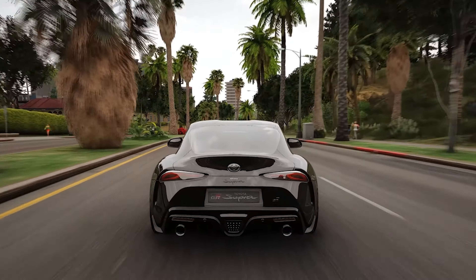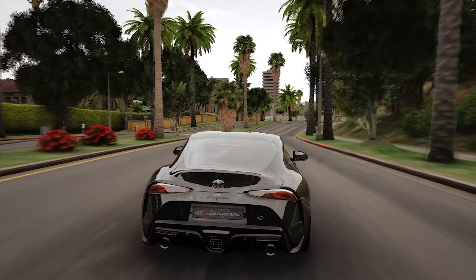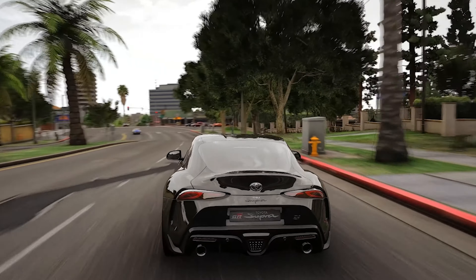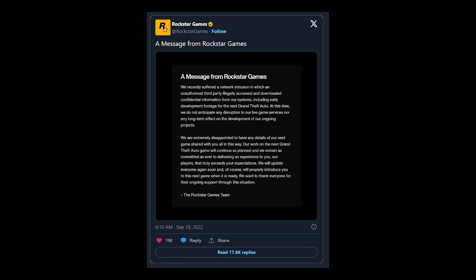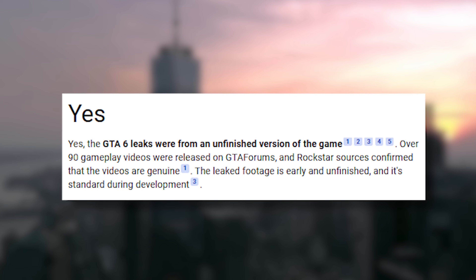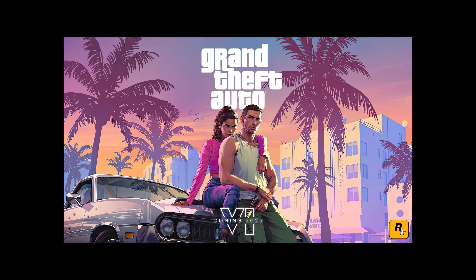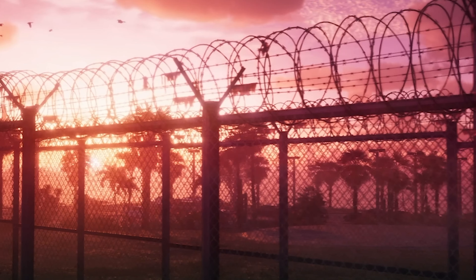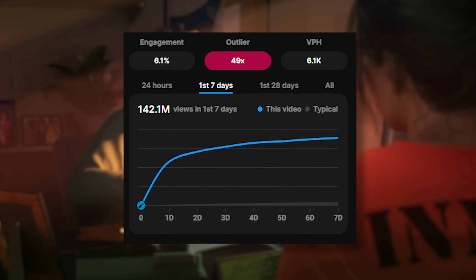Also in 2022, GTA 6 footage was leaked, including videos and screenshots revealing details about the game's setting, characters, and gameplay mechanics. Rockstar confirmed the leak and expressed disappointment, noting the footage was from an earlier, unfinished version. The September 2022 leak was one of the most high-profile leaks in recent gaming history. Then in 2023, Rockstar released the official GTA 6 trailer, which garnered over 100 million views within just two days.